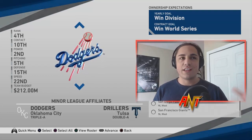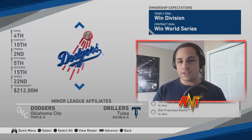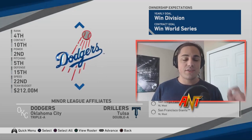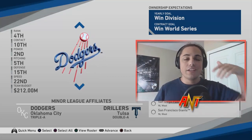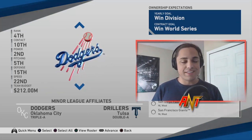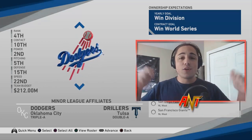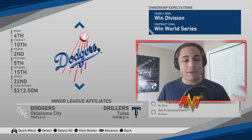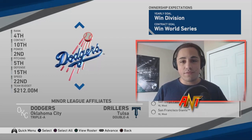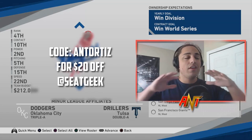The Dodgers have Corey Seager, Chris Taylor, Max Muncy, and Justin Turner kind of occupying second, short, and third base positions, so we'll have to see how he gets involved. I definitely think this guy's got a future with the Dodgers. If you enjoy the video, hit the like button, subscribe if you're new. Also, check out SeatGeek — use the code 'enortiz' and get 20% off.